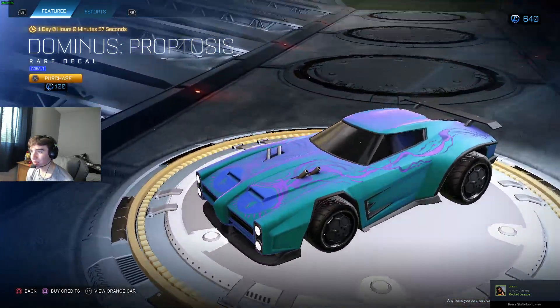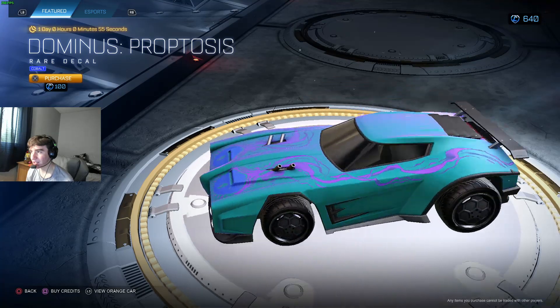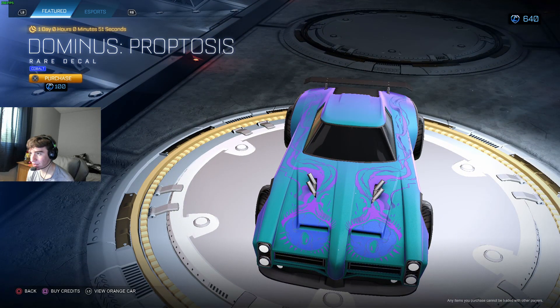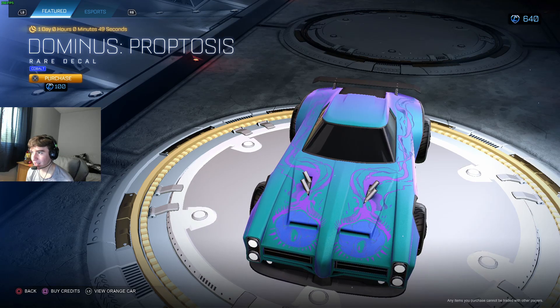Dominus Protosis Cobalt. Very basic. We see Protosis a lot. Cobalt looks not bad with the two little things in the front being blue. Doesn't look bad. Kind of cool.